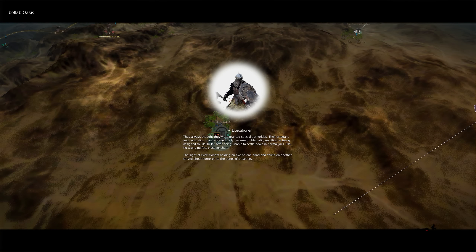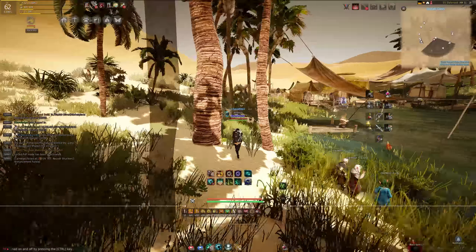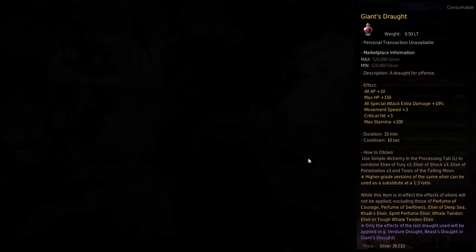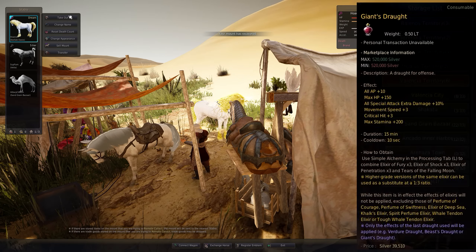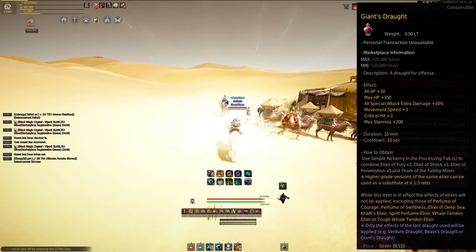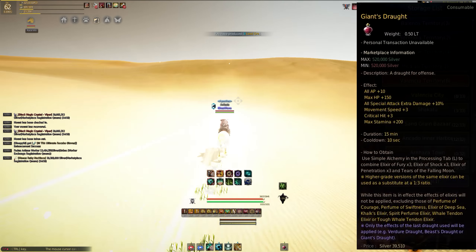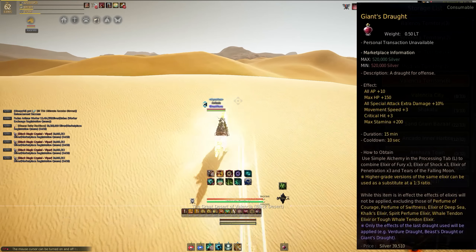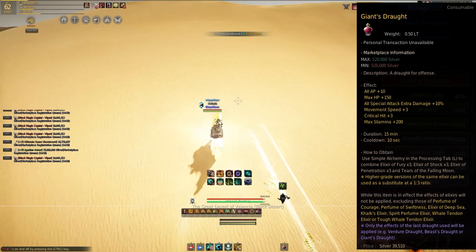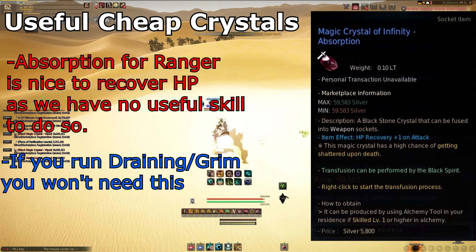The most important thing for elixirs: you can run an elixir rotation, but I think it's easier to run a Giant's Draft elixir. Giant's is the cron version of elixirs where it lumps a bunch of buffs into one, which is really convenient. I usually run a Giant's Draft — it gives you lots of stamina and also bonus crit damage, special attack damage, which is really nice especially for classes that have a lot of back attacks.